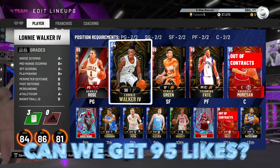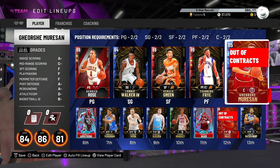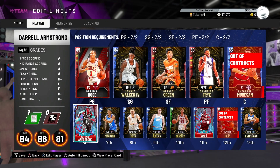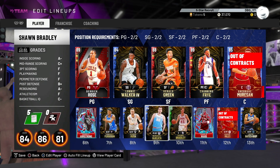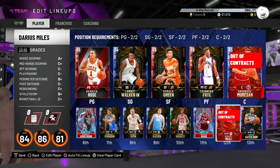We've got Derrick Rose fully upgraded, Lonnie Walker, Gerald Green, Channing Frye, and Mirasan. Off the bench we've got Daryl Armstrong, Terrence Ferguson, Janan Moussa, Bielitsa, Bradley, Charlie Ward, Darius Miles, and Cato Bates-Diop.